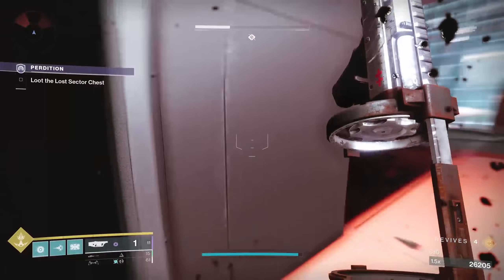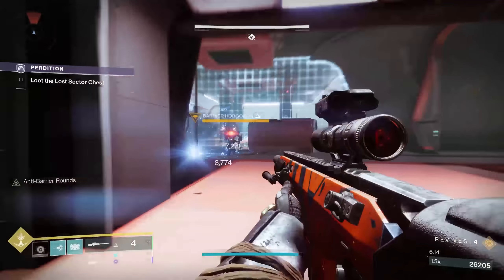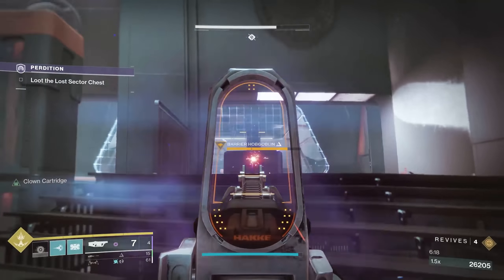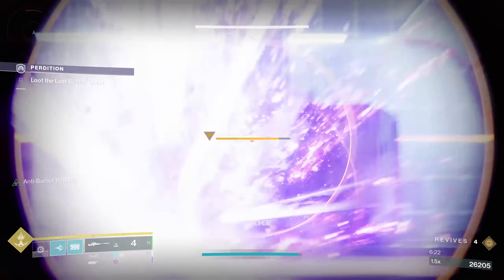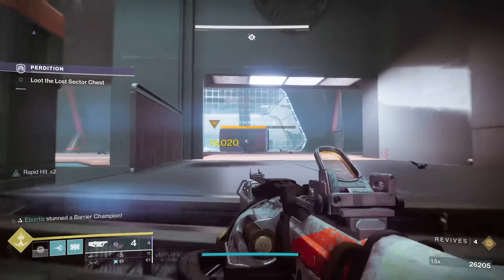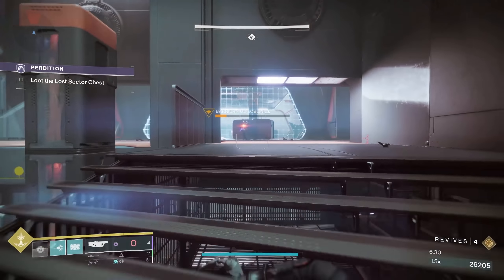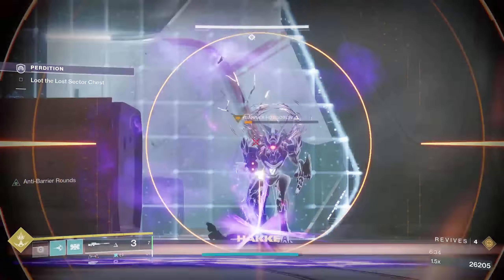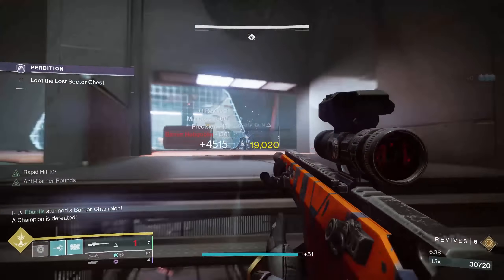And that's an unfortunate time to have to reload. Going to switch over, grab some heavy, throw a grenade on him first. Watch the stairs. Hand on the sniper is beneficial there. Watch the barrier shot — he goes again. Be ready. As soon as he goes to dunk — there we go. And he's down.